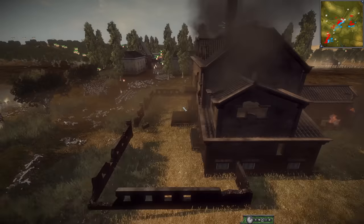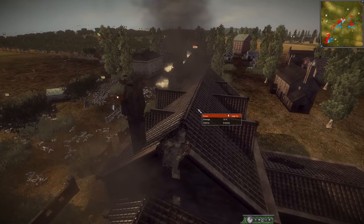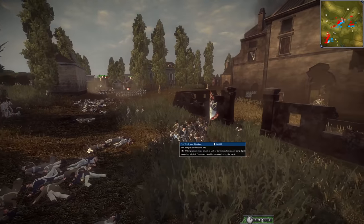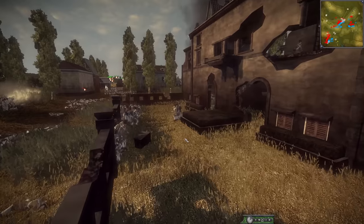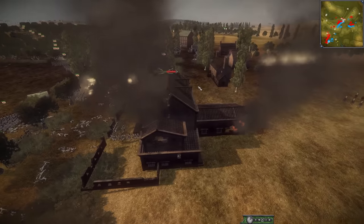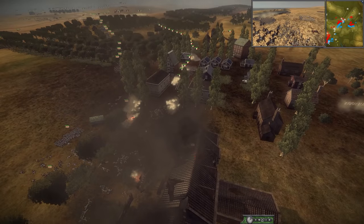It looks like Spain has controlled this building — which is going to be pretty big for them, literally because the house is huge. But strategically they're going to be able to fire from it. The French are going to send a depleted unit in there. There's a depleted unit of Spanish in there as well. I don't think this is going to be enough from the French.